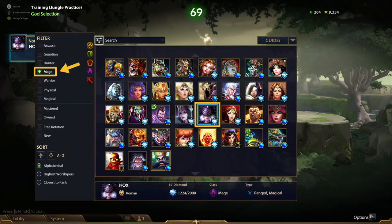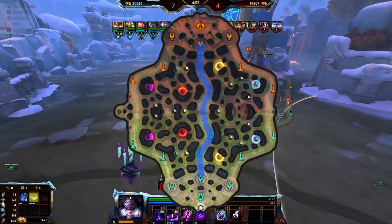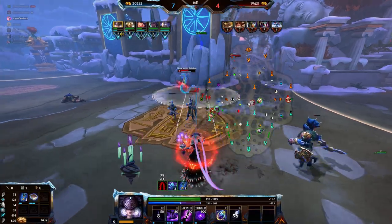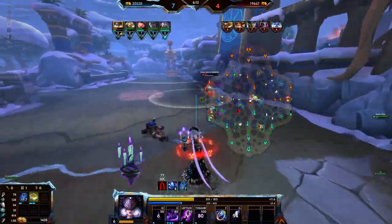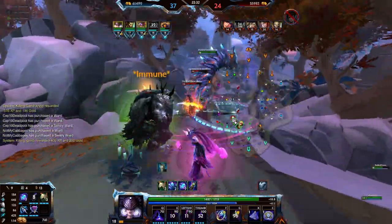Nox is part of the mage class. She deals magical damage and is typically seen in the mid lane. Due to the high amount of crowd control she possesses, Nox has also seen some success in the support role. She truly excels in teamfights where she can disrupt enemy momentum.